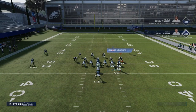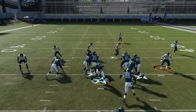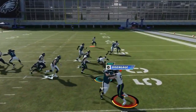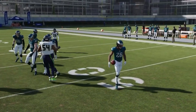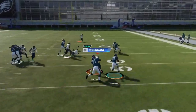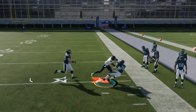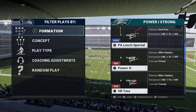Next we got the Halfback Toss. Not a lot of motion needed, though it's not a bad idea to motion out some of these guys just to define them a little bit more. If you leave them in the backfield they still get to where their blocks are going, and I think ultimately that's the best way to run it.